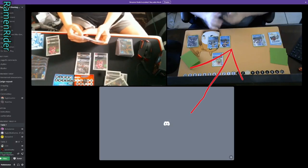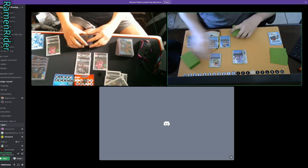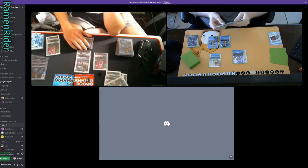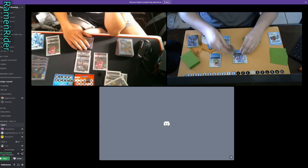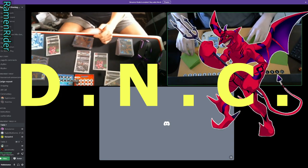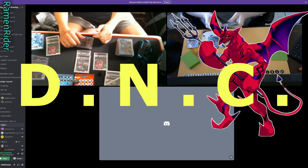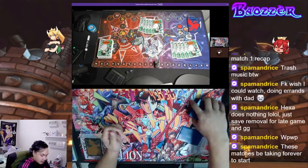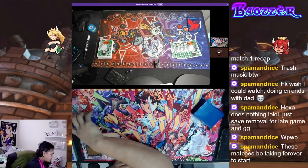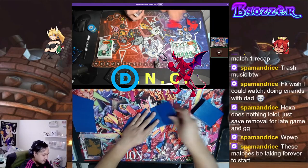Let's start with the most common type of cheating, which is basically adding or changing cards when the cheater wants. The only way this can happen is if you cannot see your opponent's hand at all. Let's refer to this as DNC — 'Do Not Care' — they are going to hell. Here's the first example of a cheater changing out their hand before the round even starts.